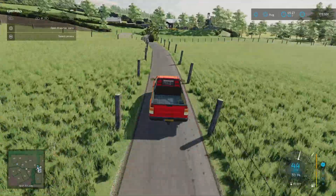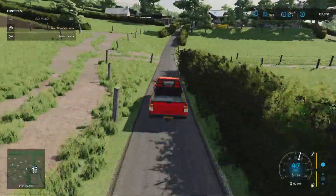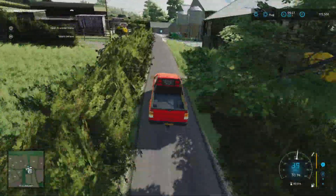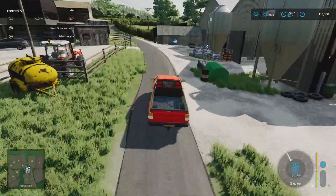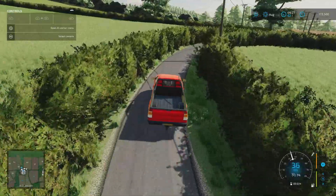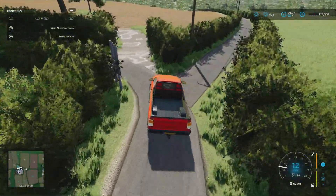There aren't a huge amount of sell points on the map, however there are plenty of places. The biogas can be one of them if you own it on New Farmer. On Farm Manager and Start from Scratch, there's some nice open concrete you can put sell points or production chains on. There's also a placeables point on the map.